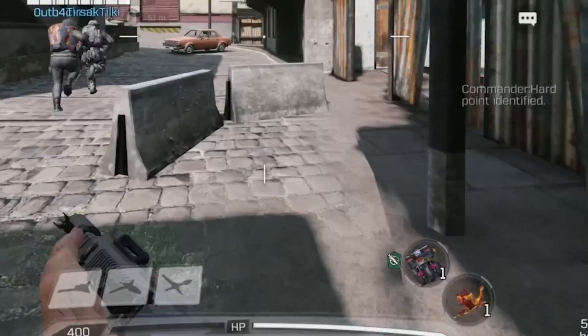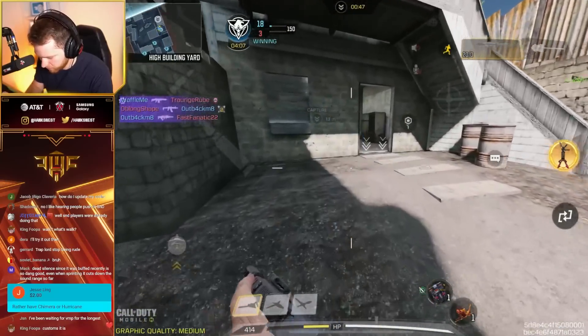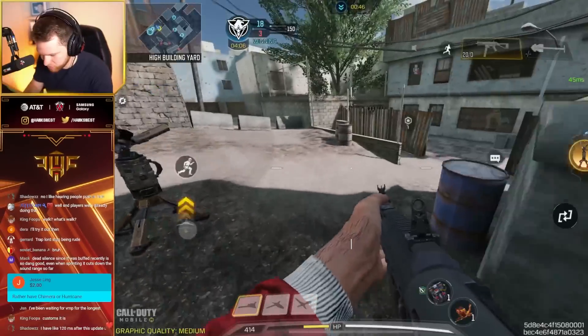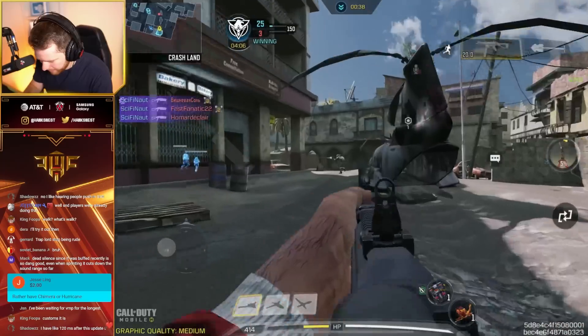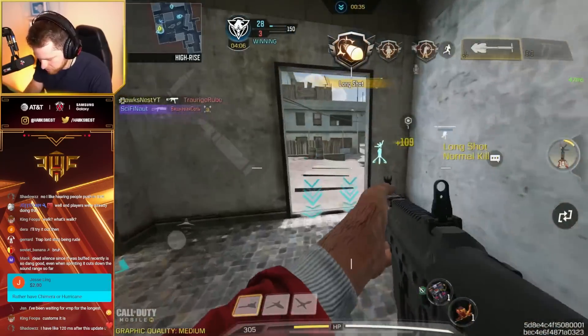This looks just like a Kilo, but here's the TAC Deploy if you guys were curious. You just instantly drop it. I assume enemies can break it, so you wouldn't want to normally put it in a position as exposed as I just did.